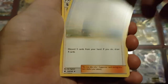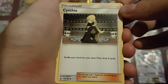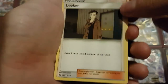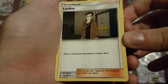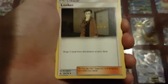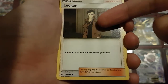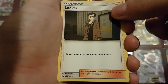Timerball, Nest Ball from the older sets — we've seen those. Sophocles, Cynthia — a new one where you shuffle your hand into your deck and then draw six cards. And then Looker, which lets you draw three cards from the bottom of your deck — basically a Hau, only you draw from the bottom instead of the top. That's significant because there's at least one card in this set, the Oranguru, which puts three cards from your discard pile on the bottom of your deck. So you use this in combination with Oranguru and you can basically get three cards back from your discard pile.